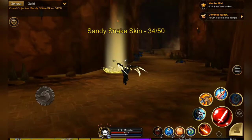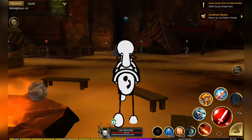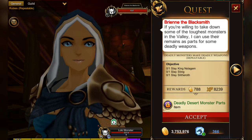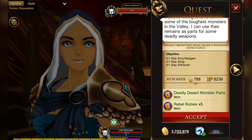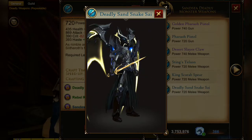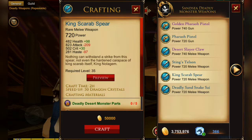Let's head over to the blacksmith and check out the new weapons and the quest she has. The quest is the deadly monster quest and you are going to need deadly monster parts to make these weapons - it also gives you five rebel rubies. It won't give you enough rebel rubies for the amount of monster parts you need, so you will have to farm more rubies elsewhere. You will also require sandstone alloy for all of these weapons - that's the daily quest you can only do once a day with Craig the intern in Nigel's office in Bastion.